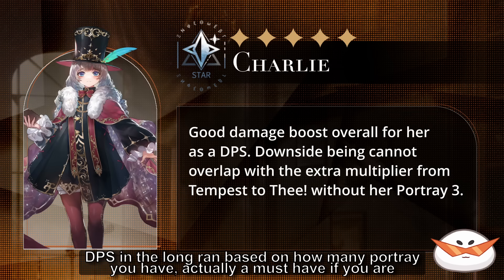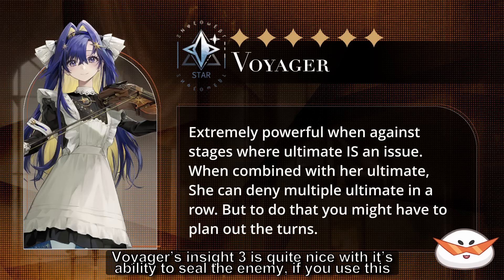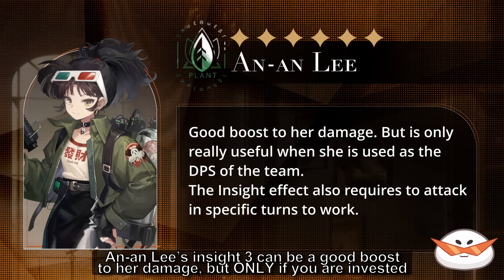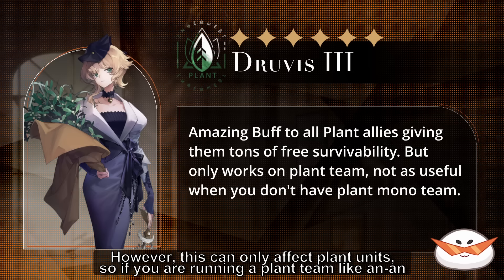The next characters are a little more conditional. Eternity's Insight 3 is pretty impressive, but not a must-have unless you're using her solo — at which point the extra survivability, damage bonus, and status down immunity will make the difference. Voyager's Insight 3 is quite nice with its ability to seal the enemy; you can deny an enemy's ultimate for 3–4 turns when combined with her own ultimate in between. An Unleashed's Insight 3 can be a good boost to her damage, but only if you're invested in her damage and timing it with the Exorcism time buff. Druvis III's Insight 3 is a very powerful buff increasing survivability for her and her allies, but only affects plant units — so if you're running a plant team like An Unleashed, Druvis, and Satsuki, absolutely get it; otherwise it's less important.